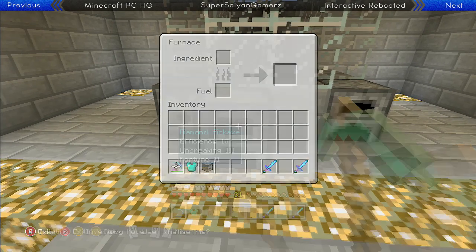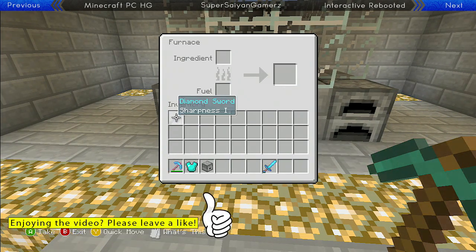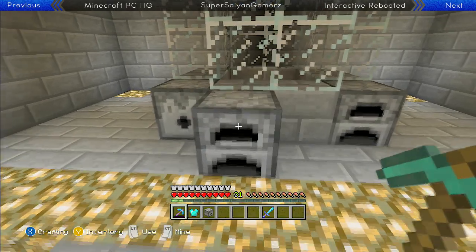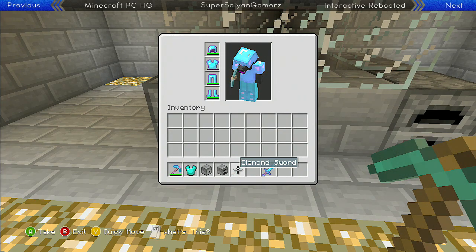I will show this in the furnace as well for a sharpness one sword — not great. You cannot quick move it into place into the actual furnace, so remember that you will have to click and drag it up there or just click and move it with your d-pad. Put it in the ingredient spot, then destroy the furnace and it will be a regular sword again.